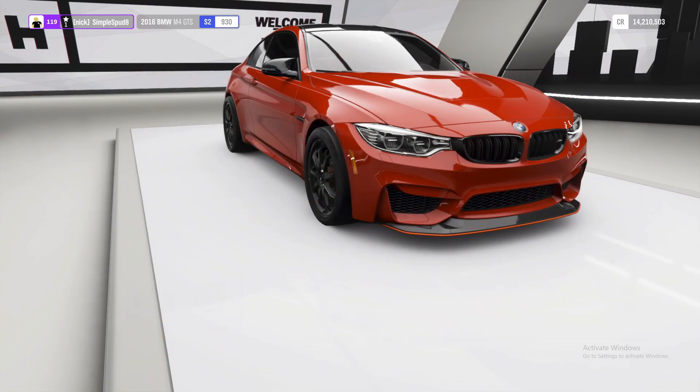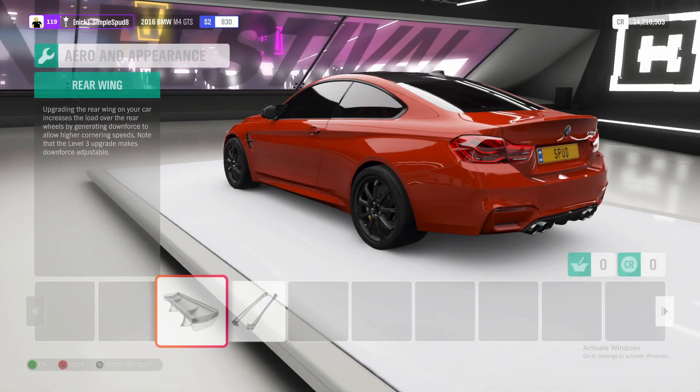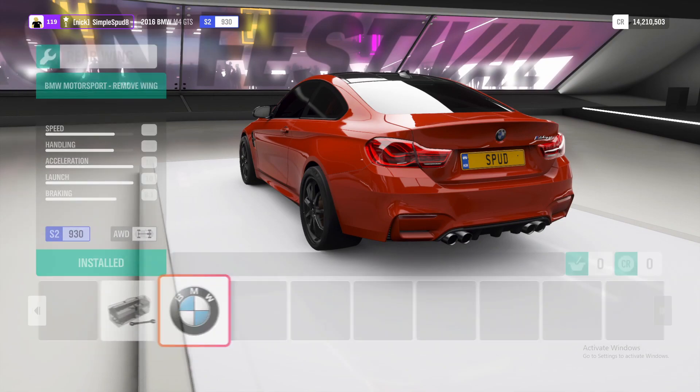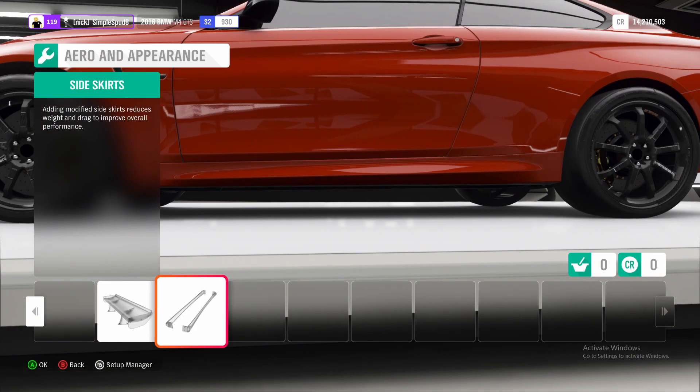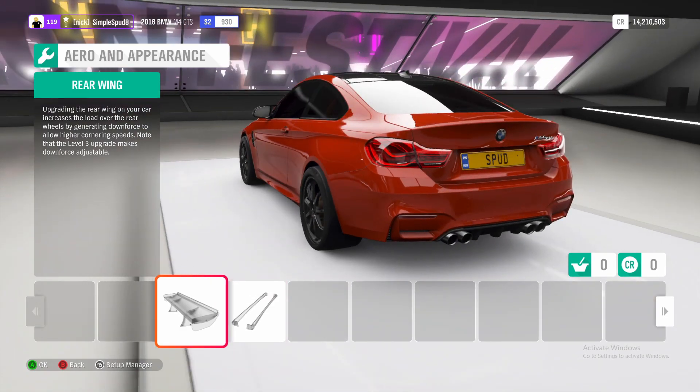So we come back out of the conversions tab now into aero and appearance. Here, if we come to the rear wing, we can select the BMW option to remove that rear wing and save some weight. We don't need to touch side skirts as that just adds lights on top of the car for the police.